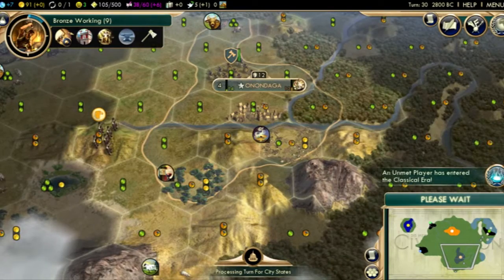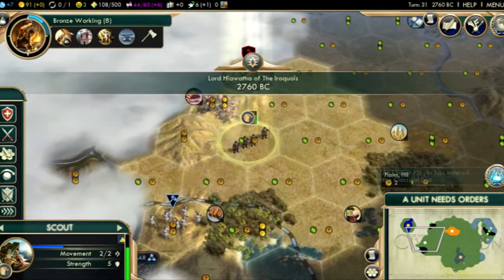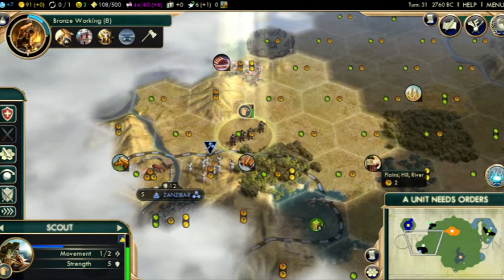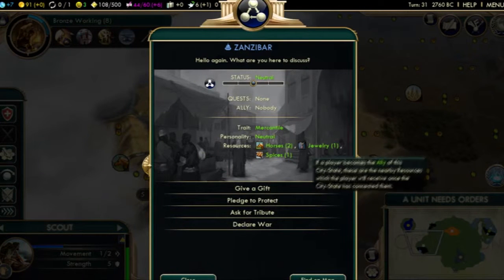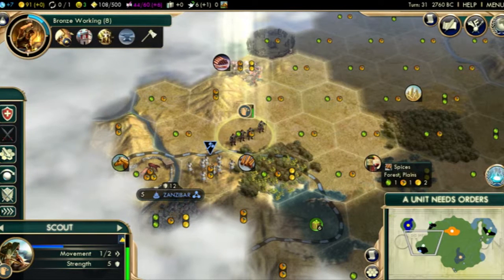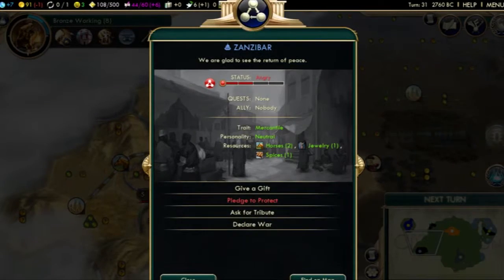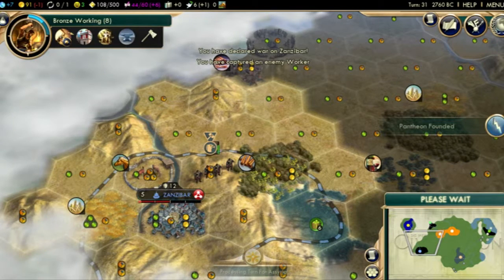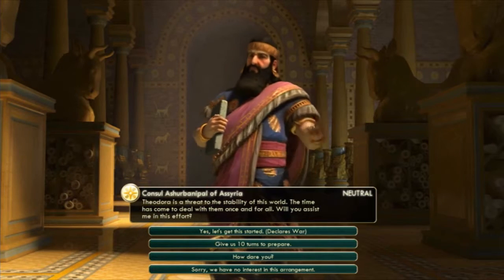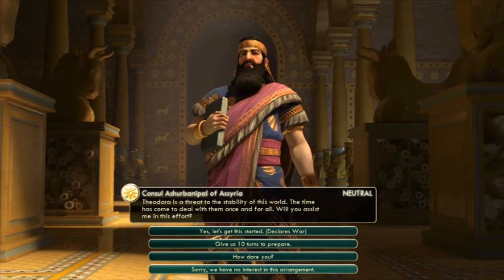Now I say we go for Bronze Working to reveal where the iron is, and it leads to Iron Working, which unlocks our unique unit. After Bronze Working, I will queue up Archery, just because it will be needed and necessary. We should also consider having at least one coastal city so that we can send cargo ships. And here's a worker we could steal. Zanzibar offers two unique luxuries and horses with mercantile status — they are quite good, but it'll be a long while before I actually need an alliance with them, so I'm going to steal this worker, make peace, and send the worker back to my capital.